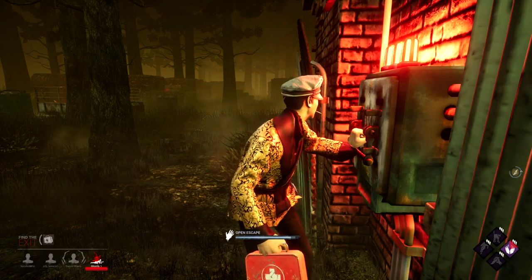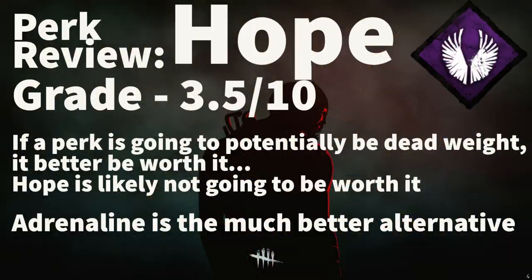With those examples in mind, let's give this perk a grade. Hope is a 3.5 out of 10. If you are going to use a perk that could be dead weight like Hope, the perk better be worth it. Perks like Adrenaline or Decisive Strike could also be dead weight, but they make plays far more often than Hope and function way better. As you saw in the first two examples, Hope can be the difference between escaping or not. However, these situations don't happen as frequently as you would get value from Adrenaline, which is the better speed boost perk to end the game with.